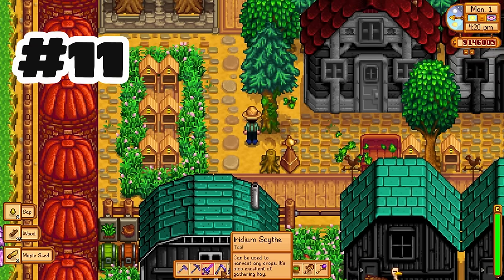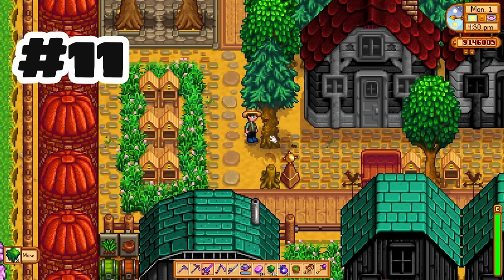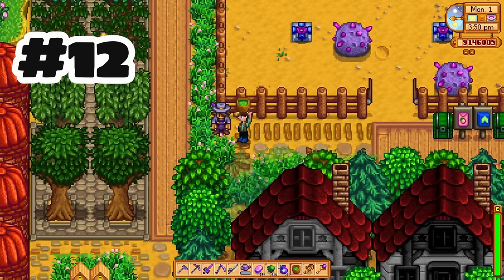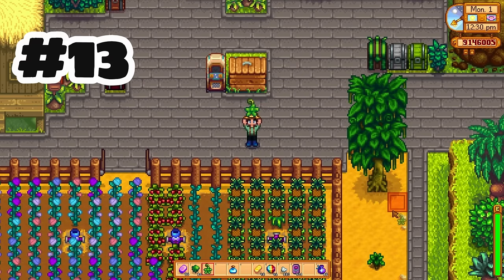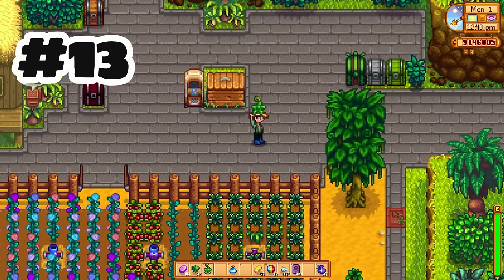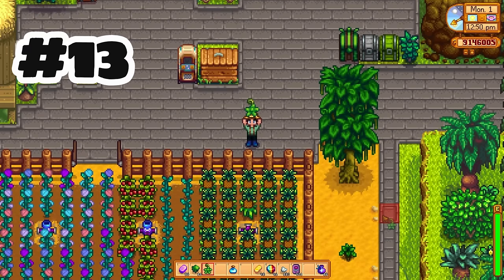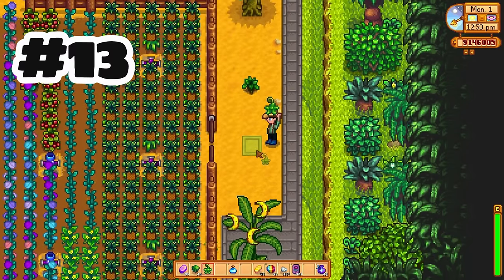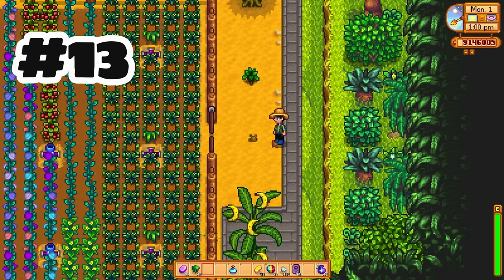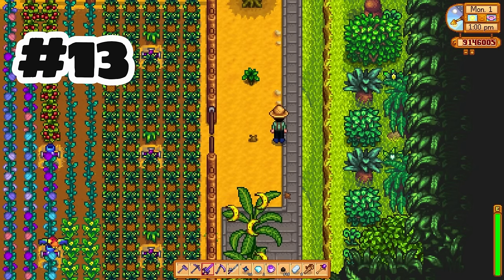We have a new resource, which is moss. Moss grows on mature trees and is now used in a bunch of crafting recipes. You can also make moss soup, which is a new recipe in 1.6. We also have mossy seeds — there isn't a ton of information on the trees they grow yet, but if you plant them off the farm by other wild trees, apparently moss will grow much quicker. You can get these from cutting fiber or shaking or chopping down a mossy tree.